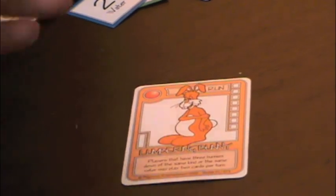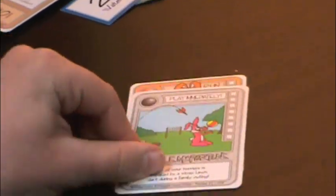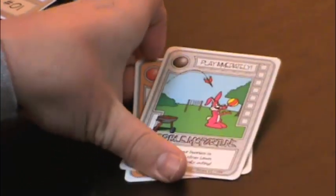If a player draws a terrible misfortune, the game stops and it is placed on the bunny. The bunny is now dead.